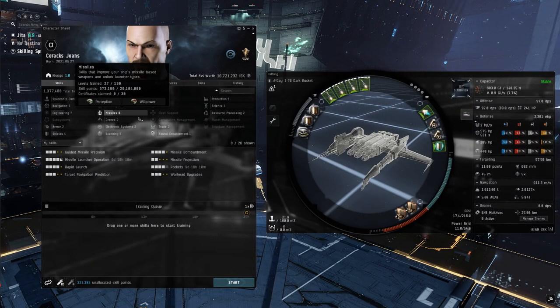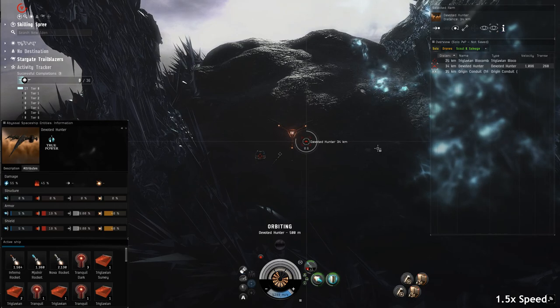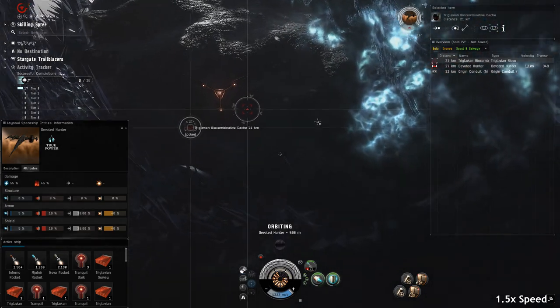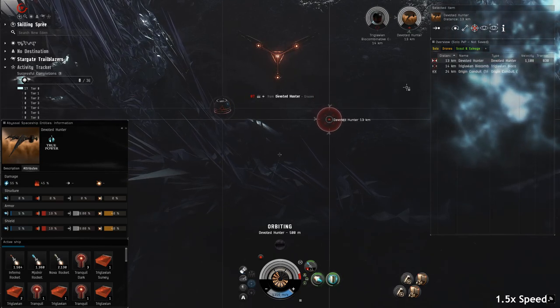To finish, I'll show this character dealing with two spawns that give us the 90 DPS requirement. First up, the devoted hunter. Same as the original guide, you will swap to Mjolnir rockets and set an orbit to 500 meters and kill the hunter.